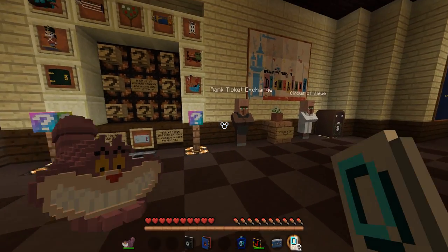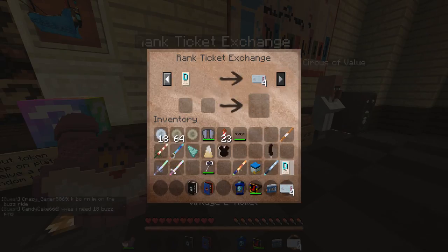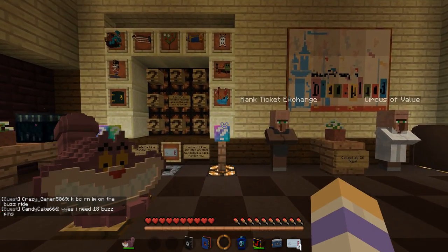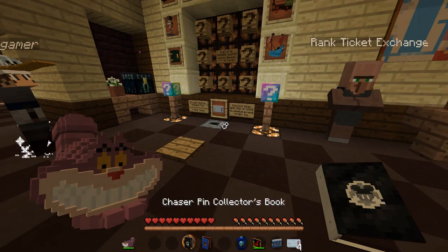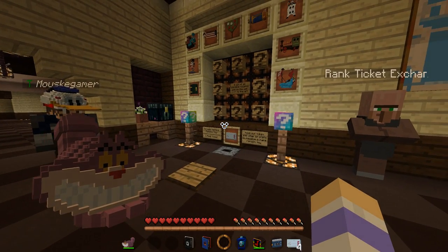Once you get these tickets, you do rank ticket exchange. You go over here and there are four e-tickets. You put it in there and you get four tickets. Then you take these. You can also get tickets for having all of the chaser pins — I currently don't have all the chaser pins, but in the future maybe. So you can also do that and get a toy as well from doing that.